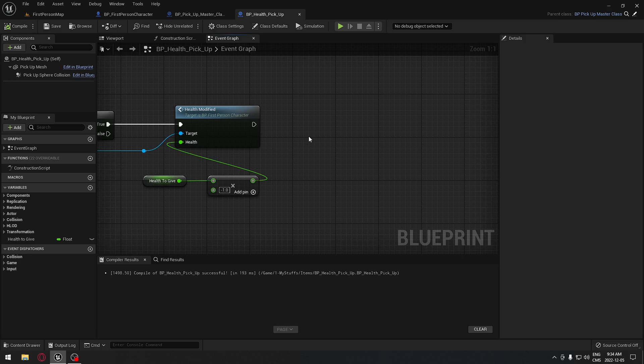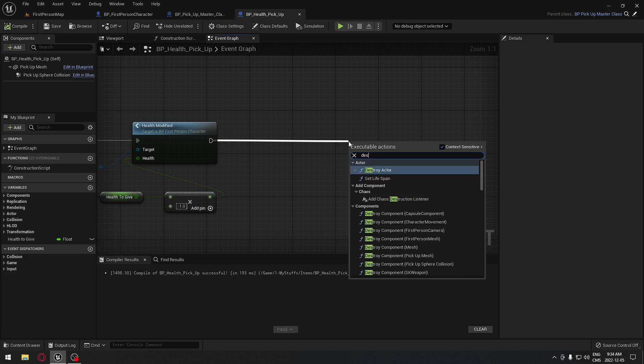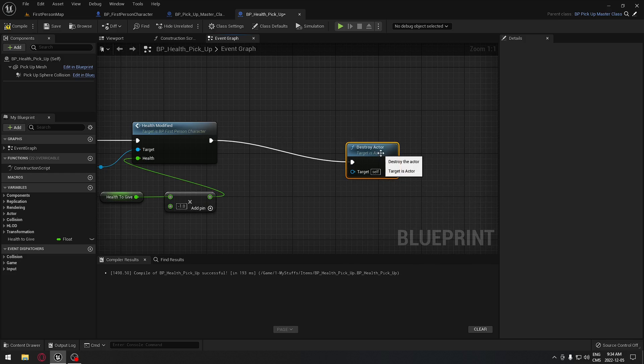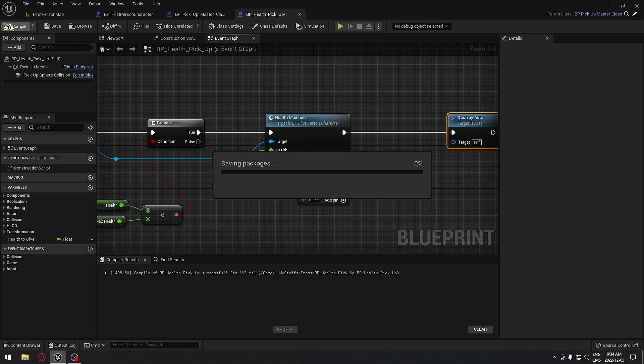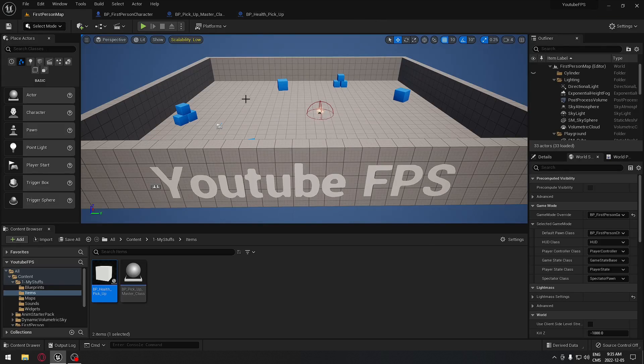From here the only thing remaining is destroying the actor, because we don't want that actor to stay in the game - otherwise the player can just walk back and forth and gain 50 health each time. We're gonna search for destroy actor so that actor will be destroyed. We're gonna compile and go back to our first person map.